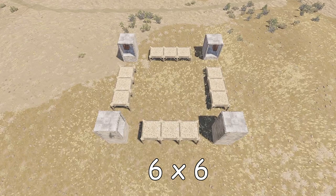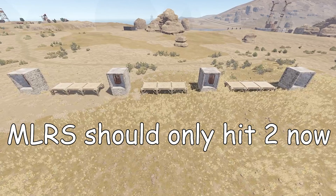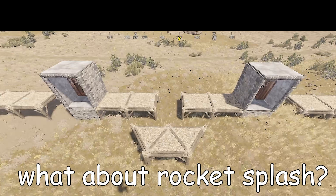It just so happens that an MLRS rocket would take out all four of those bases. Now if we spread out our bases in a line, any MLRS strike should only hit two at max — that's a lot safer. As for rocket splash, if we have the buildings too close to each other they're going to get splashed by rockets.